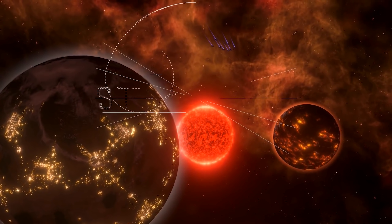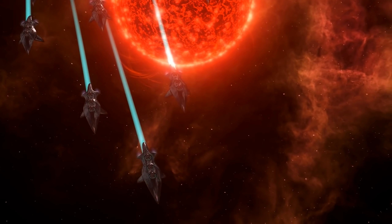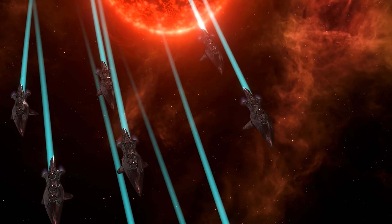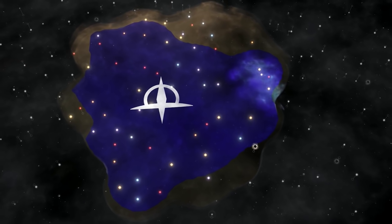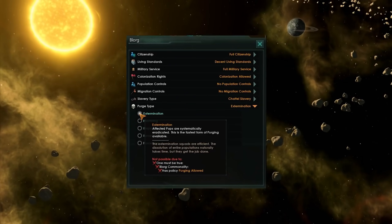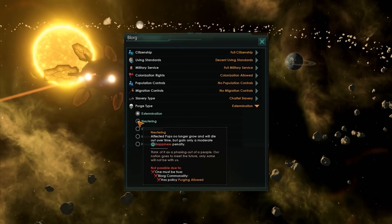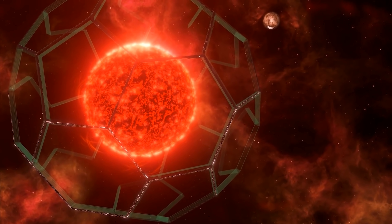Up next was Utopia, and boy, this is a DLC that lives up to its name and is quite possibly the best piece of DLC Stellaris has ever received. Some of the additions it makes to the game are so integral to the experience now that I cannot imagine, let alone remember, ever playing without it. This is an absolute must-have. Right off the bat, the ability to build megastructures is just awesome — you can build Dyson Spheres, Ring Worlds, Science Nexuses, and more.